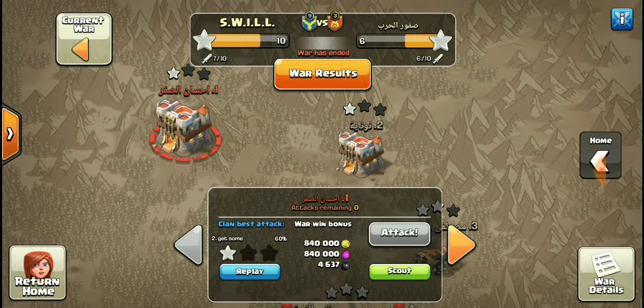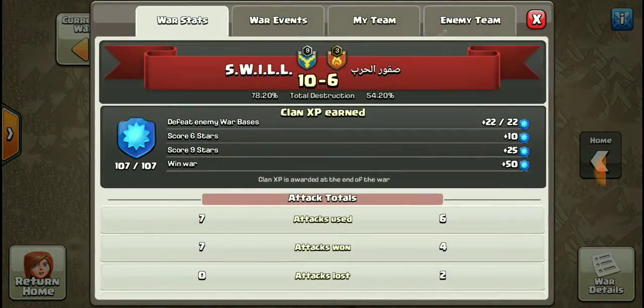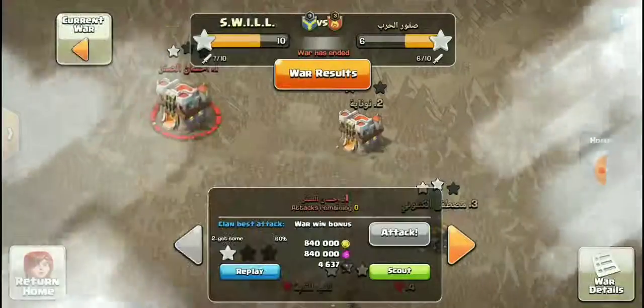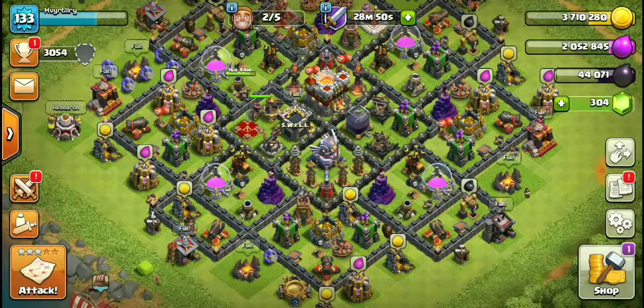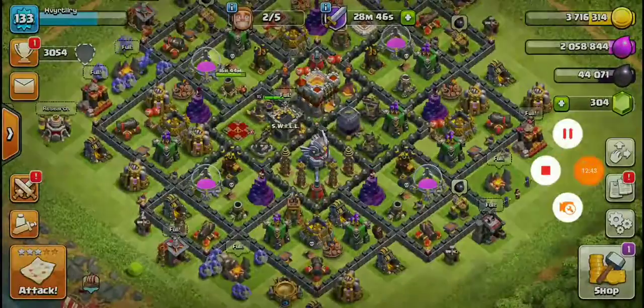We already looked at the most heroic attack, done by Get Some on their number one. Their most heroic attack was done on Bubba's base, but we already saw that as the heroic defense. That's pretty much it guys — like, comment, share, and subscribe, and I'll see you in the next one.